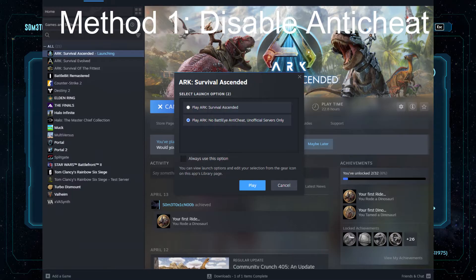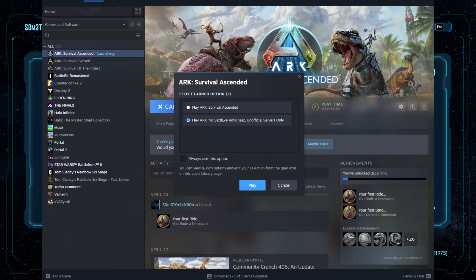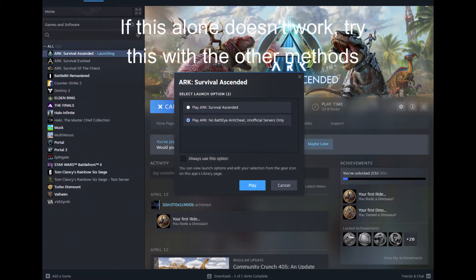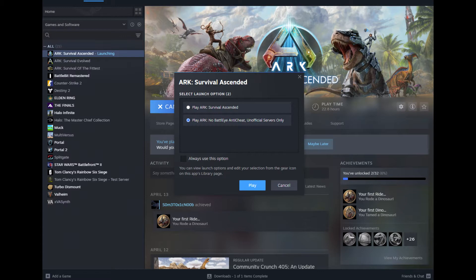Inside the Steam launcher, go to your games collection and hit play on ARK Survival Ascended. It should give you a pop-up option to play regularly or with the anti-cheat off. For me, the anti-cheat was probably the biggest cause of crashes — as soon as I turned it off, the number of crashes went down to almost zero. It's not a huge issue as long as you don't play on official servers, which are kind of a mess anyway.